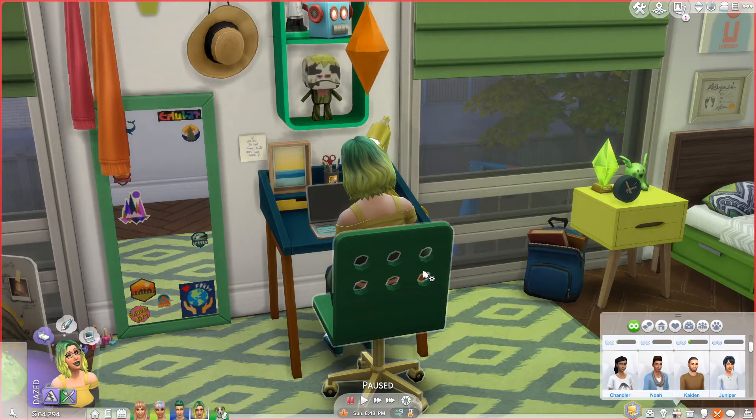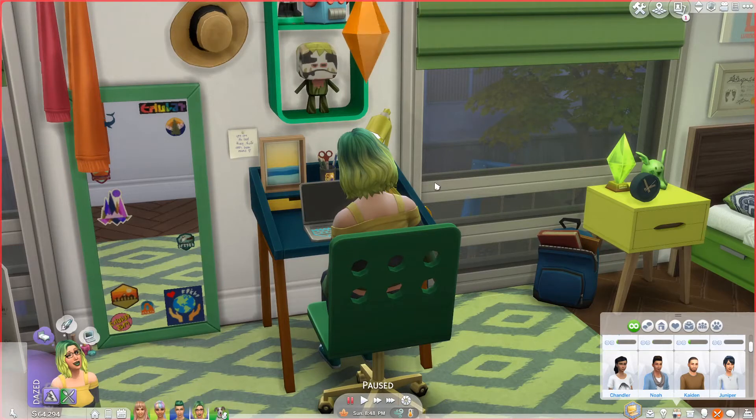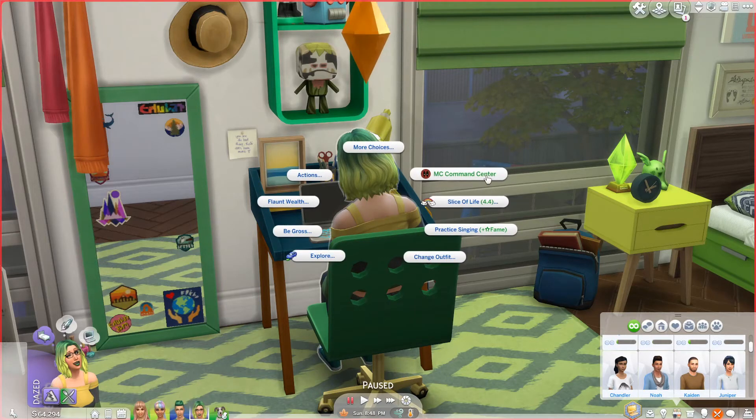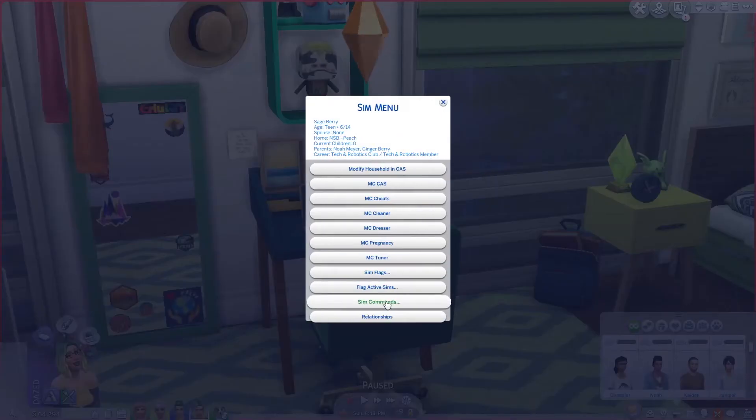This is the sim you've seen in my last couple of videos — this is Sage. She's part of my Not So Berry playthrough, my green generation. You can set most MC Command Center settings on the computer, but some are on your actual sim. If you click on them, their own MC Command Center menu comes up, and there are some options there dealing with flags.